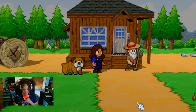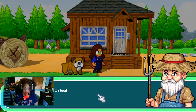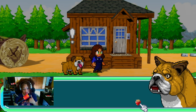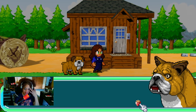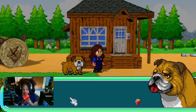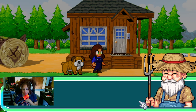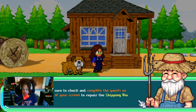'Here, take this to spruce up your home — a small housewarming gift from me to you.' What did I get? 'I'm completely spent, I should get some rest.' You didn't do anything — I did all the work! 'Wolf Munger is the name of the dog — don't forget to look after Munger.' Munger doesn't look happy — Munger looks quite confused. 'You should head to bed soon. You have a big day ahead. Upon waking up, check and complete the quest on the right-hand side of your screen to repair the shipping bin.'